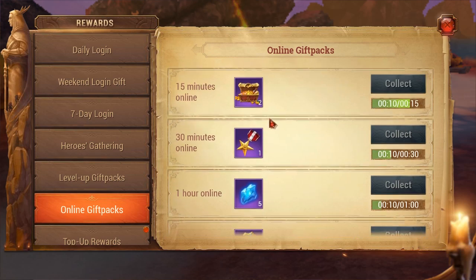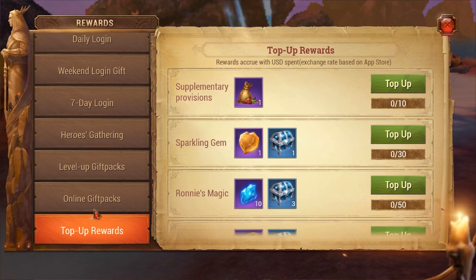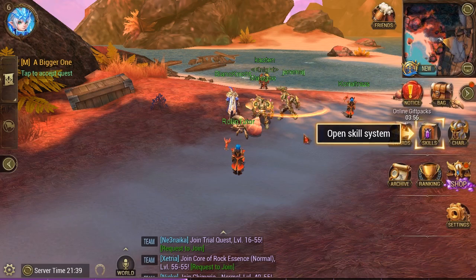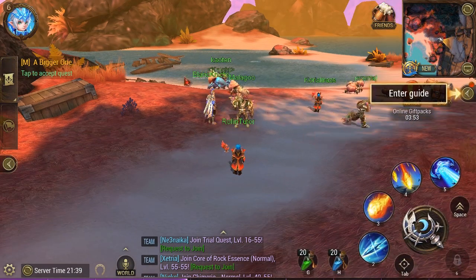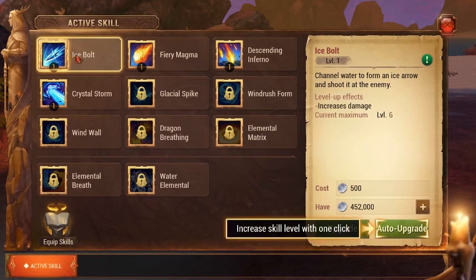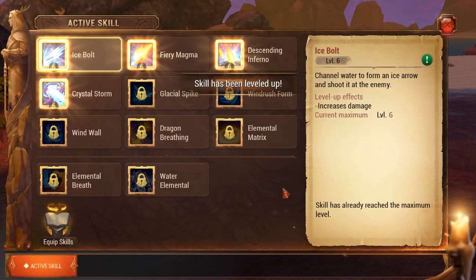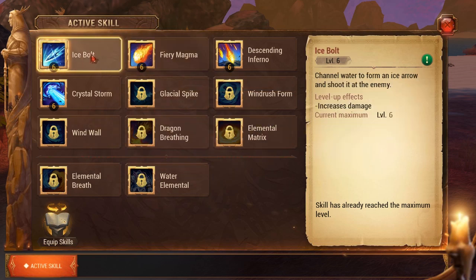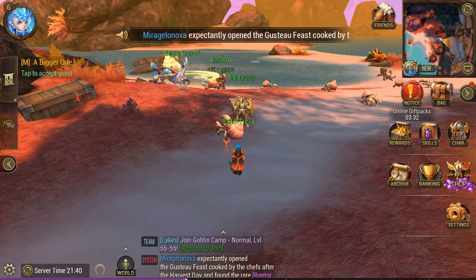The tutorial will walk you through things like upgrading your skills. Every time you level up, come in here and auto-upgrade your skills all the way to level 45. Do this as often as possible because it makes you stronger and lets you kill stuff faster as you go through the game.